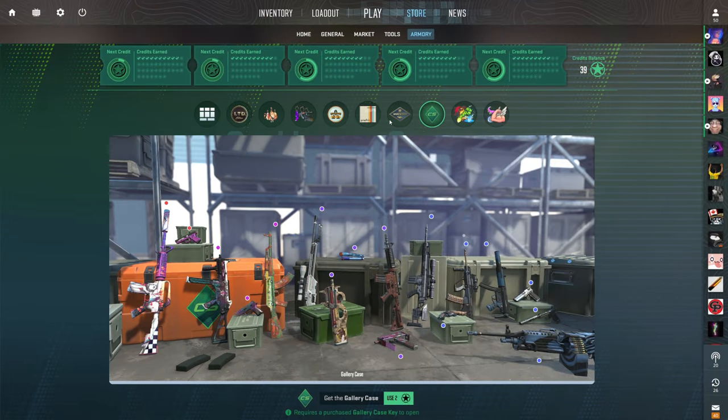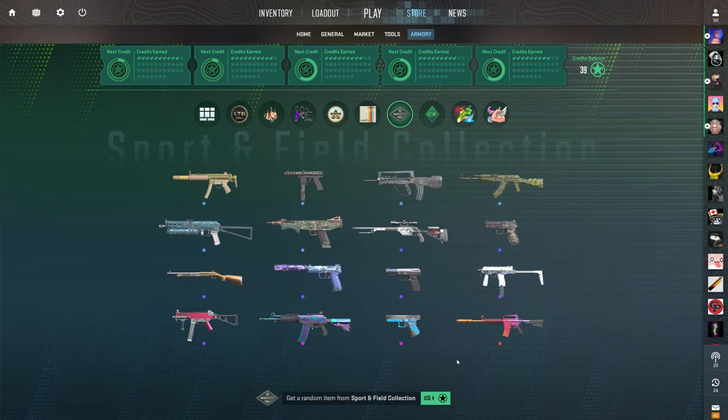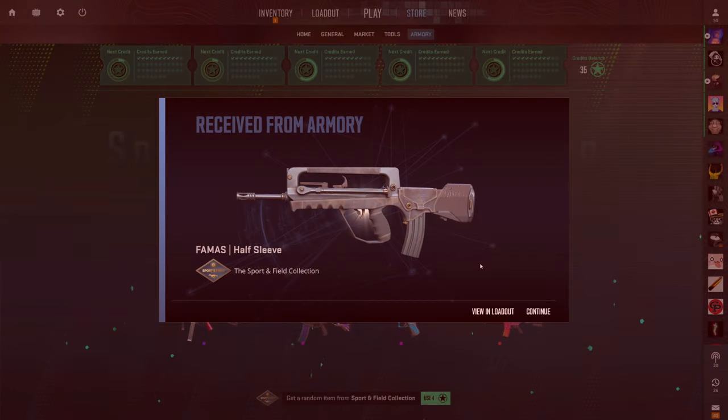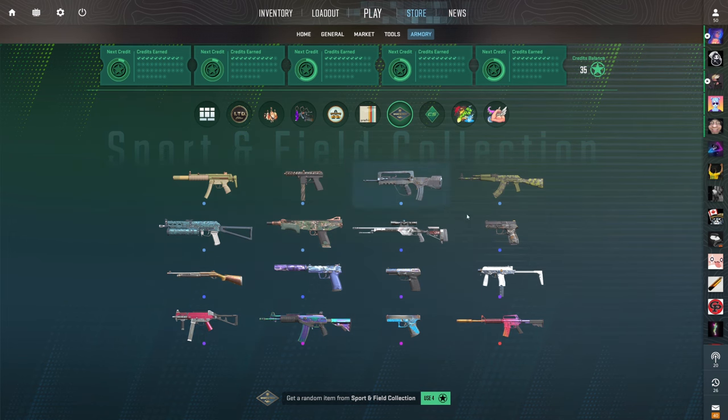I'll quit the yap. I just wanted to go over all the cool skins. Let's go straight into the sporting field first. Boom. At least that was to be expected — this thing's ugly. But yeah, it is what it is. We didn't expect much out of this — terrible odds.